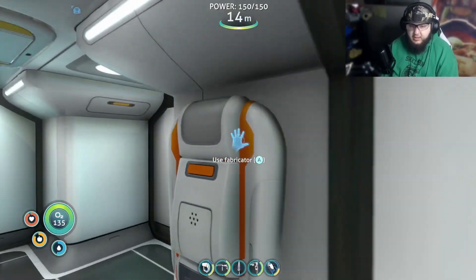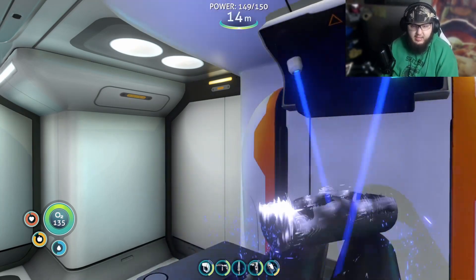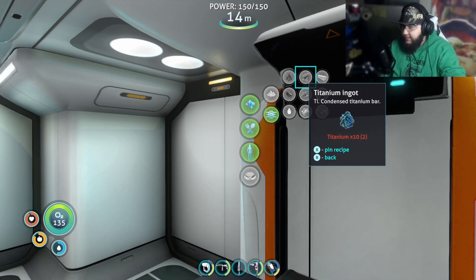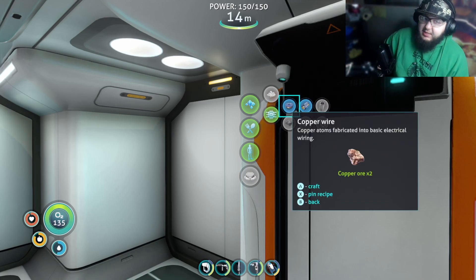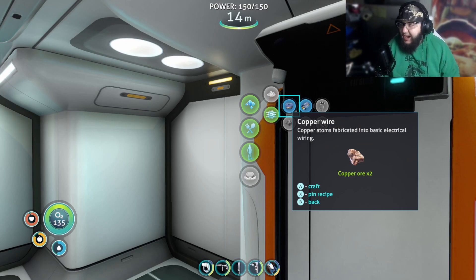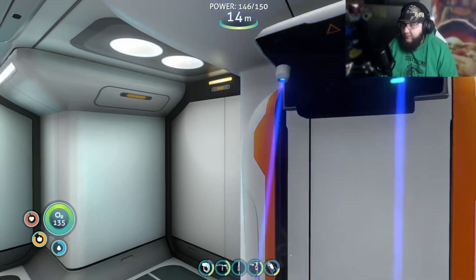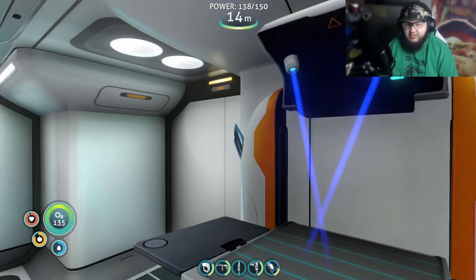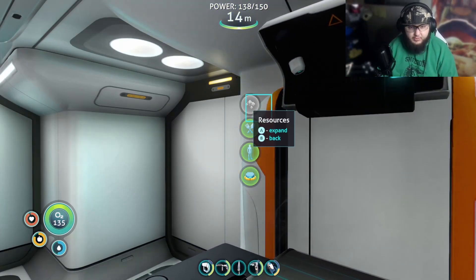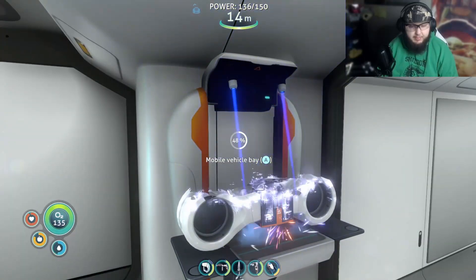Never mind — I'm kind of an idiot. I actually already have the materials I needed. I need to make the titanium ingot, I don't know why I didn't realize I had it. But it's good that I went out anyway and picked up a bunch of materials. The only thing I'm still low on is quartz. Now I'll make a power cell — I need two batteries for this.